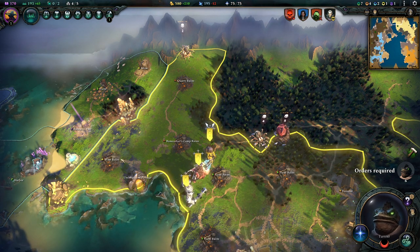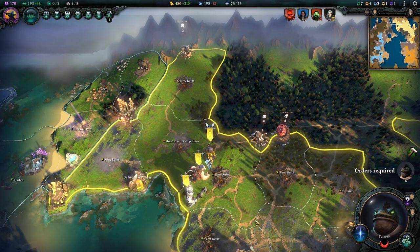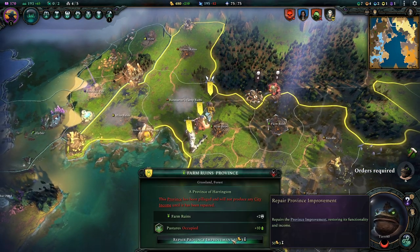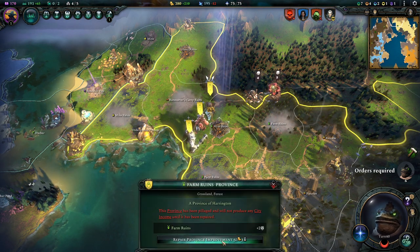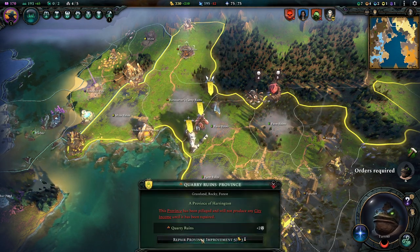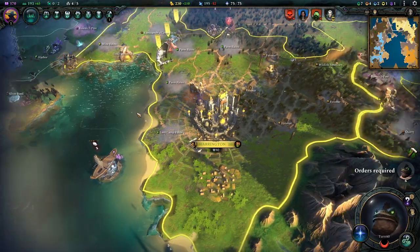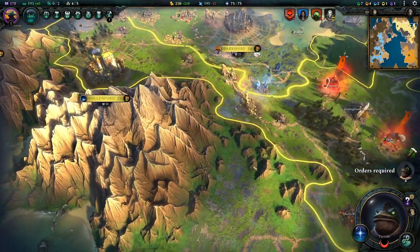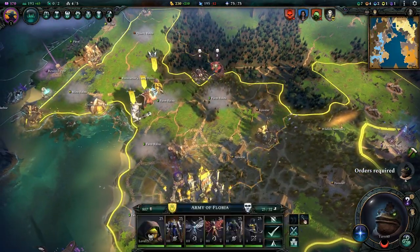Now we'll have to heavily invest in rebuilding all this. We want the mines back, we want this back — we want really everything back, and I think we can afford it. So we'll just do that. Alright — there they are again, invading from the south now.